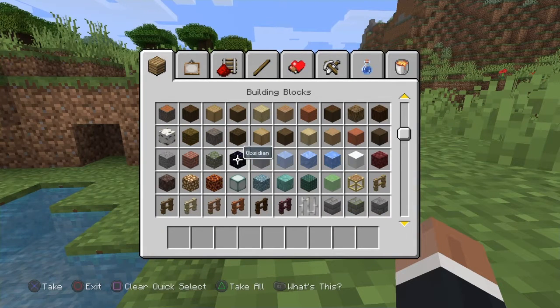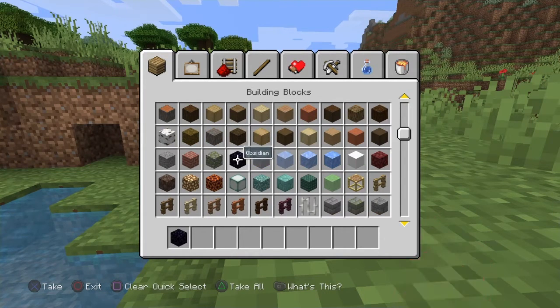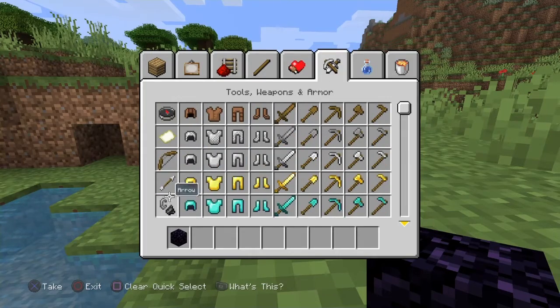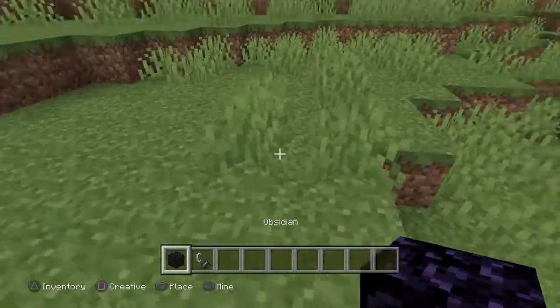What's up guys, welcome back to another video. Today I'm gonna show you how to make the nether portal. You're gonna need obsidian and flint steel.